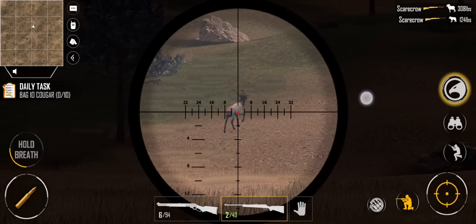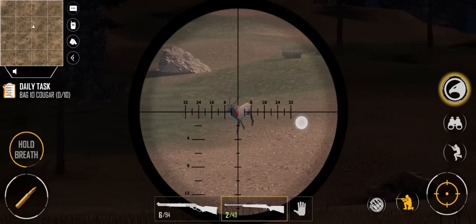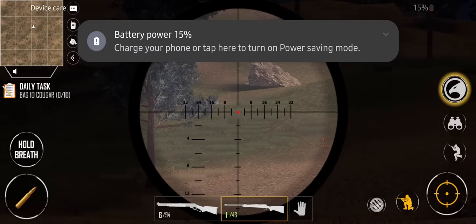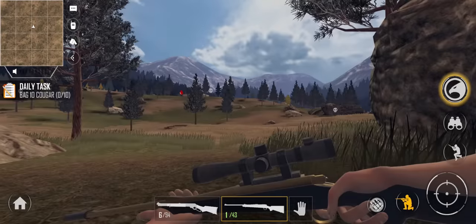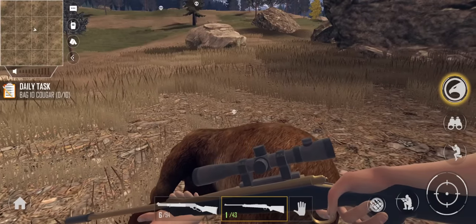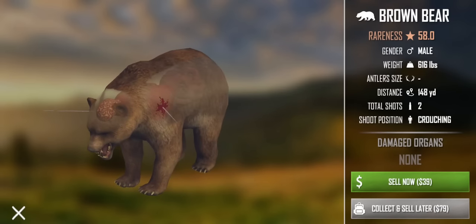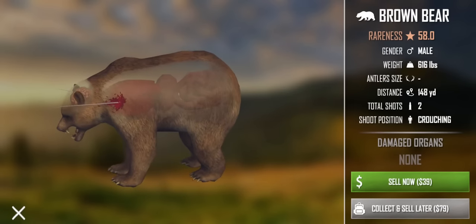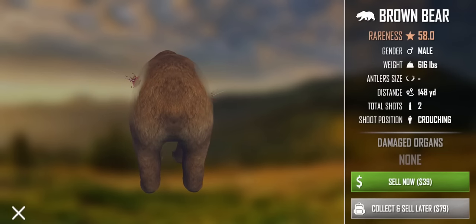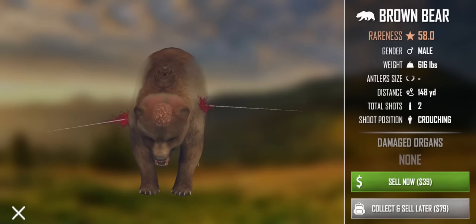Another shot connected - we have just found a gold mine right here. There is just stuff everywhere. Let's bag this elk if we can. That looked like a good shot - there's no way that doesn't kill it. Let's go ahead and claim this bear. I'm really curious how much money this is going to get us - that is $79 if we collect and sell it later. That is a brown bear, rareness is 58.